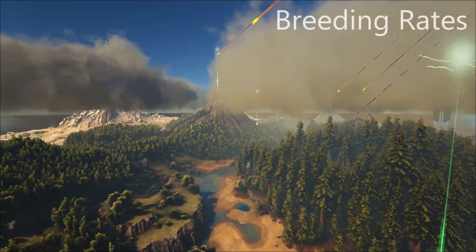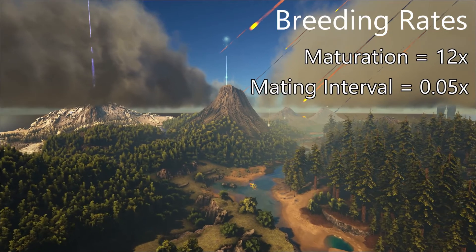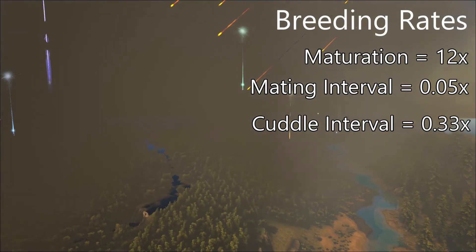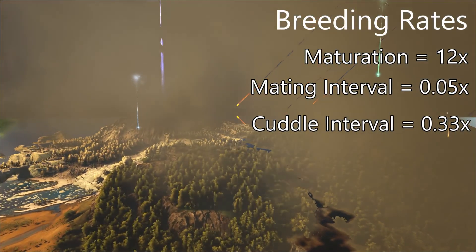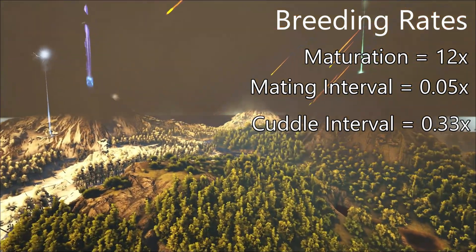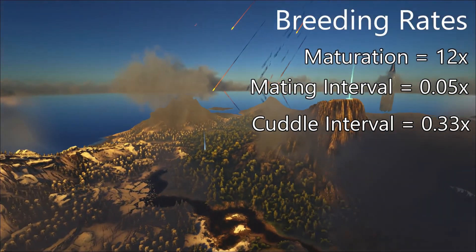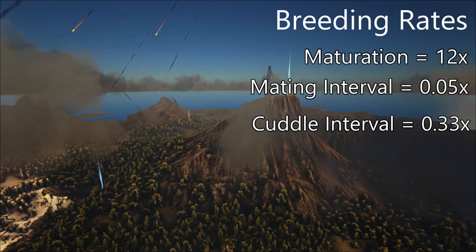For maturation I have three different settings: maturation is set to 12x, mating intervals at 0.05x, and cuddle intervals at 0.33x. At 12x maturation you'll be able to raise pretty much any baby from newborn to fully grown within a single day — at most about 6-8 hours for absolutely anything. It's paired nicely with a 0.33 cuddle interval multiplier, because you'll only need to do it maybe two or three times for the most high-end creatures to get them fully raised up. And 0.05x mating interval makes it so you can breed your creatures a lot, which is very important for fighting harder bosses. For crop growth I've selected 50x and for egg hatch speed 50x as well — 50x egg hatching means you only need at most about 2 minutes for even a giga or a quetzal.